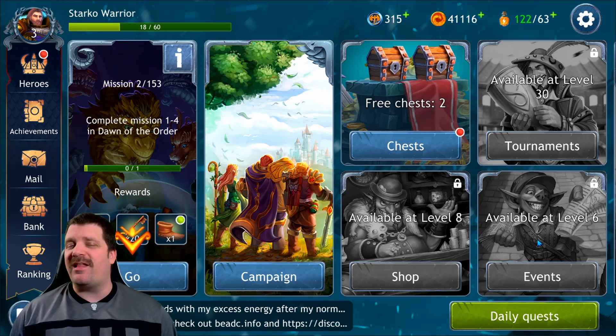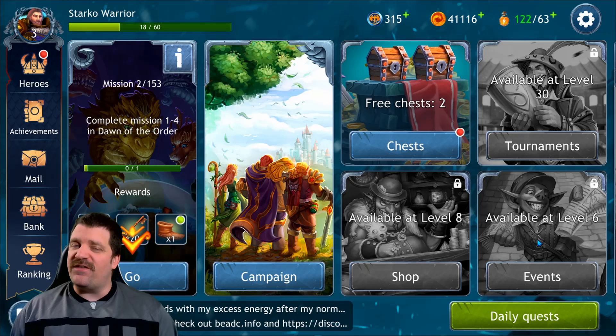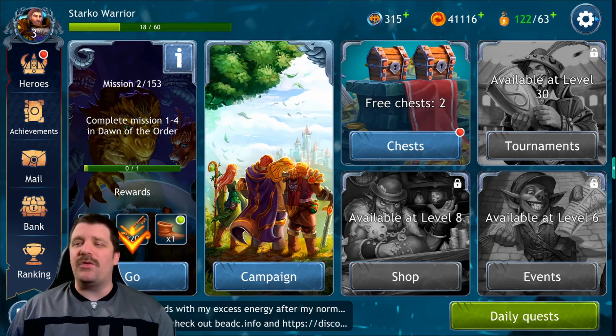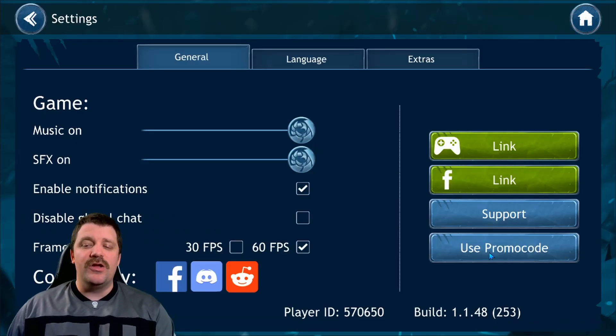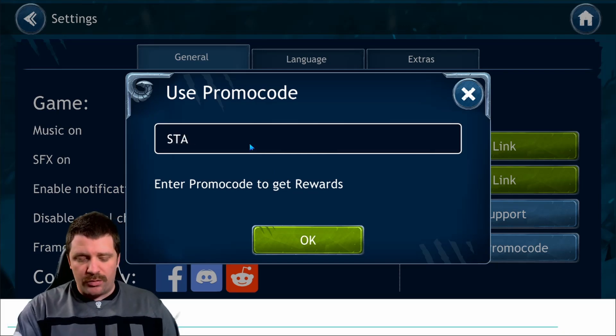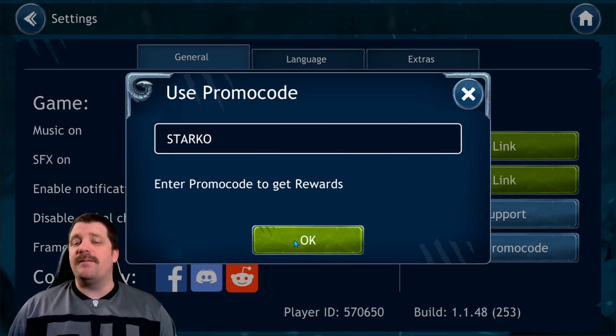Before we get into the game and the details, if you are new players or you are level 15 or below and you want to get about $10 worth of goodies, it's pretty simple. Go into settings, go to use promo code, and type the promo code Starko.